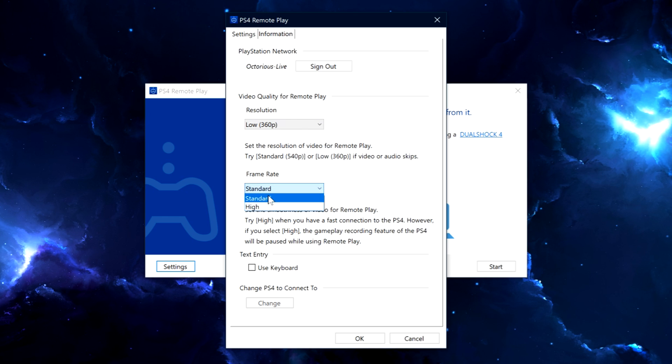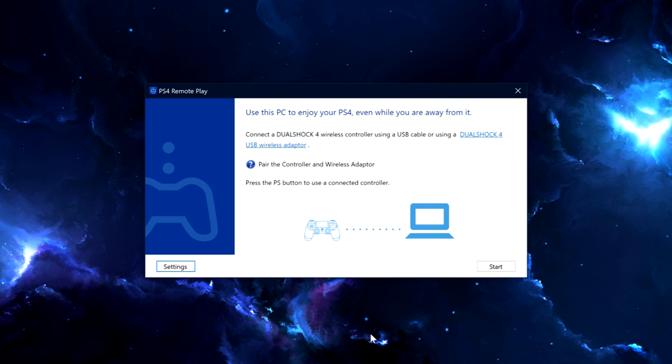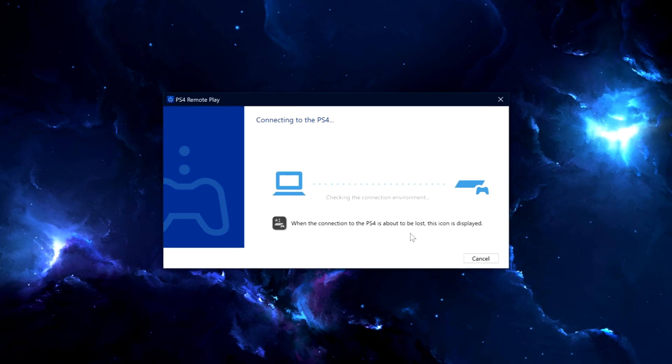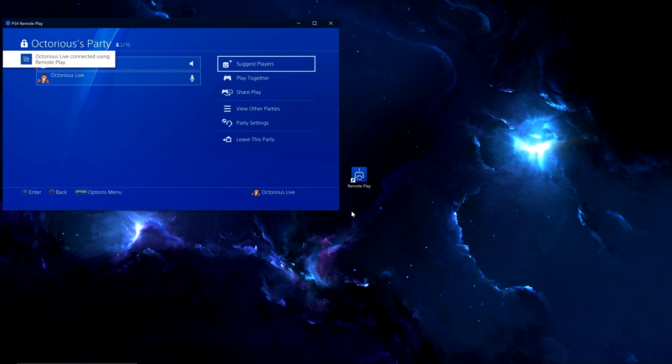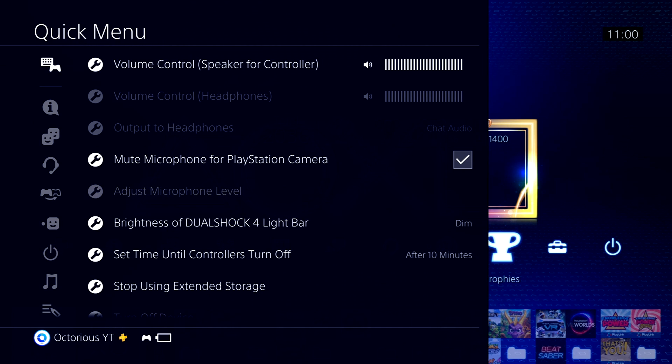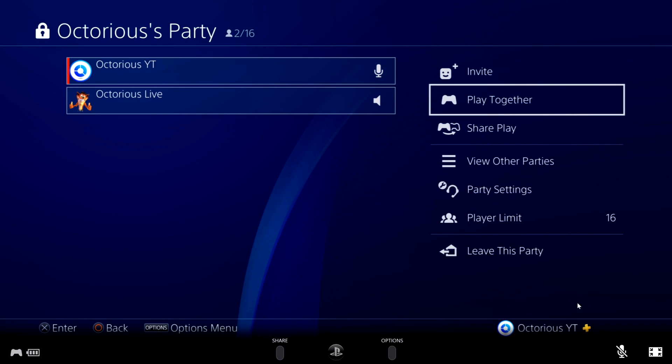With all this configured, make sure your PS4 is turned on, then click connect or the options button on the controller and you should see your PS4 on screen. Disconnect any other mic from the PS4 and mute the PlayStation Camera if you have one connected. Then hover over Remote Play with your mouse and click on the mic to unmute it.